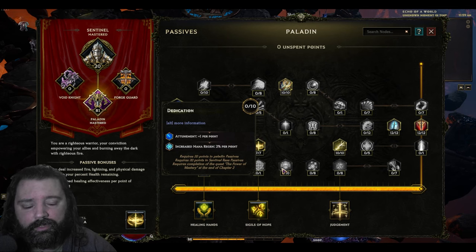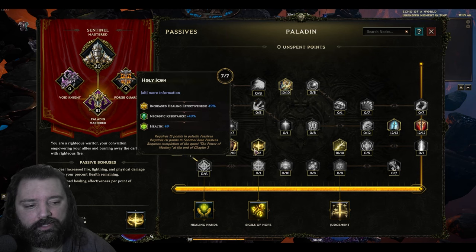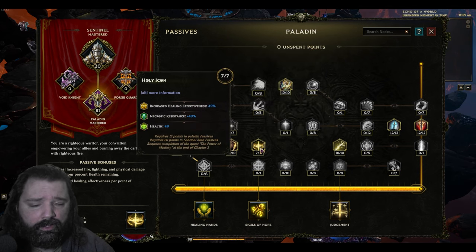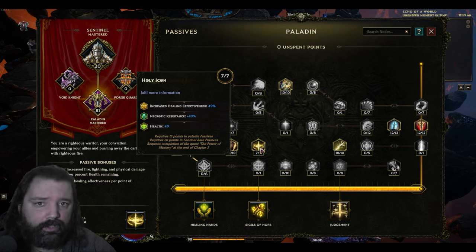Dedication is a great passive node if you're having difficulty sustaining your mana while spamming Smite. Smite only costs 8 mana with this setup, however you may have earlier gear levels or a lower level character, so feel free to spec into this — I'd recommend removing points from Holy Icon or Valor. Both of these increase our health and healing effectiveness, which boosts Healing Hands damage. However, the Healing Hands damage is fire, and we're mainly stacking lightning damage in this build. Any elemental damage sources will contribute, but lightning is going to be the priority.